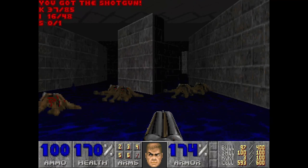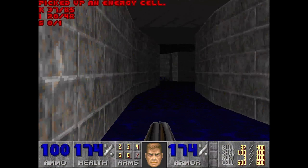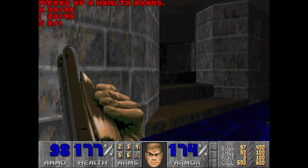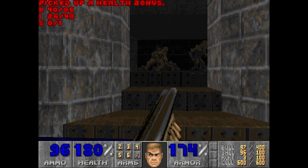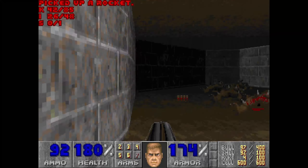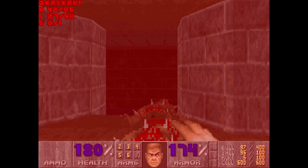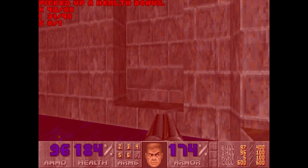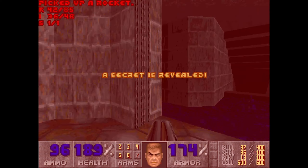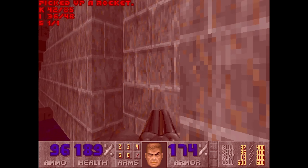Lots of revenants there — rockets sort them out. Now to the left we've got a few items, just a little dead end. To the other side there are plenty of imps, just cannon fodder. We've got a Berserk here, I'm just going to grab it. This little door here is our one and only secret of the map — a few bonuses and some rockets. We're going to pop out of here later.